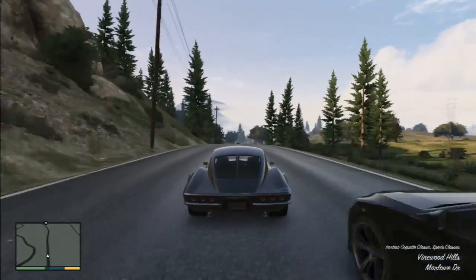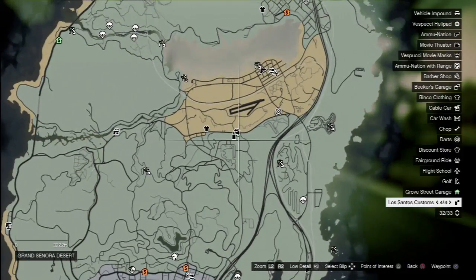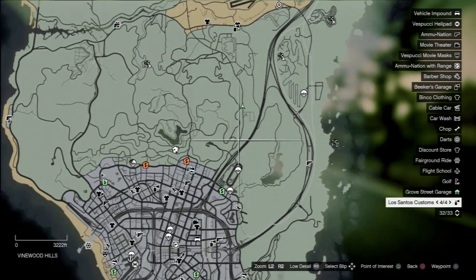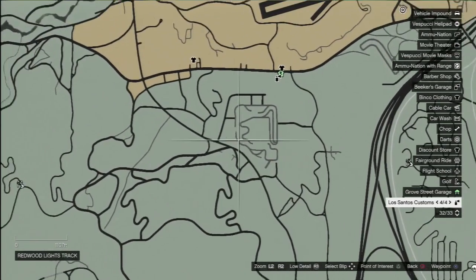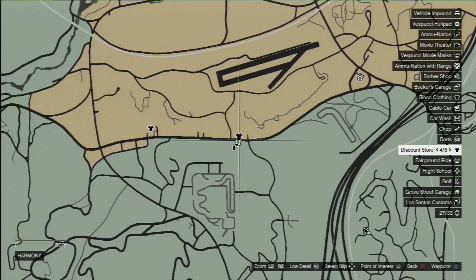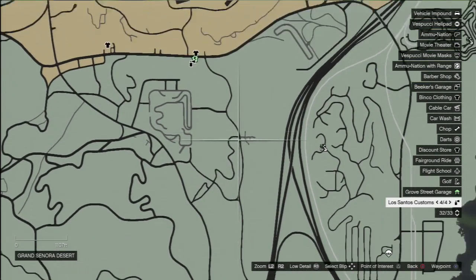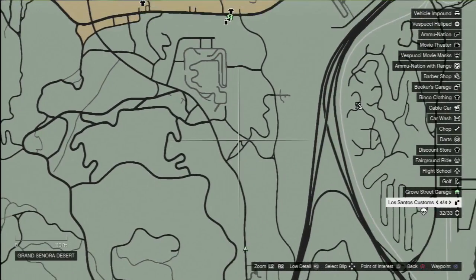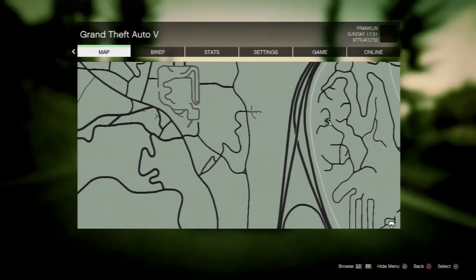Let me just pause the game and show you — that is the Los Santos Customs we are going to. That's why it's better to go up this road, follow the road, then take a right. You could probably cut across and go that way, or take the next right — yes, that's going to be a bit quicker.